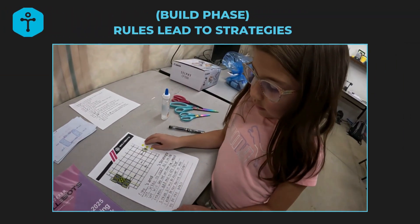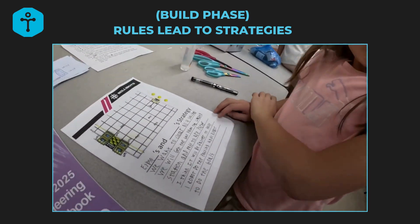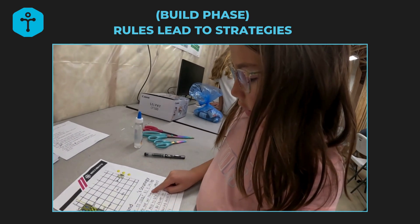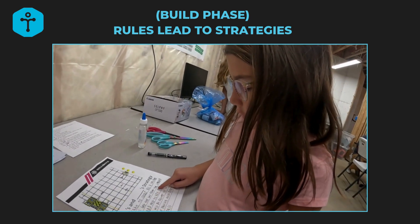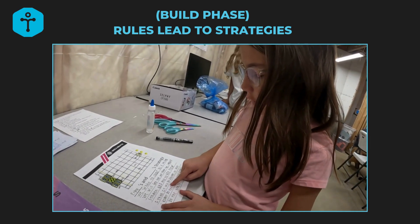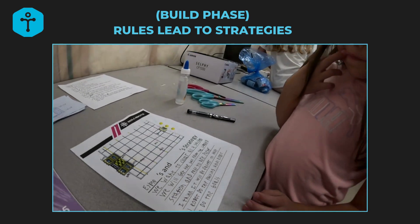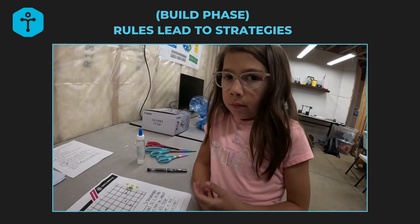I have one student talk about the strategy she came up with on her own. Her plan: first, clear all four switches, then get the ball from the loading station and pass to our partner. She thinks it will be faster to have one robot do the passing and one robot handle the goals. I note that she wants to clear all four switches because then passes are worth more points.